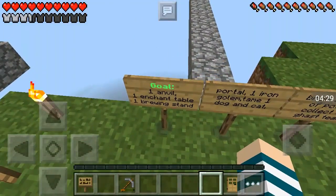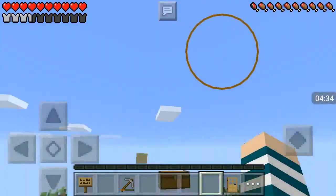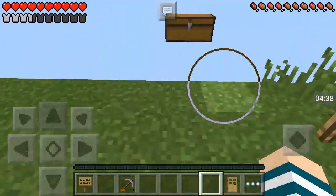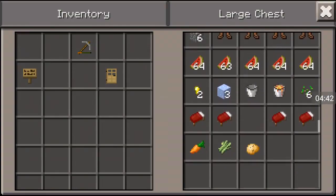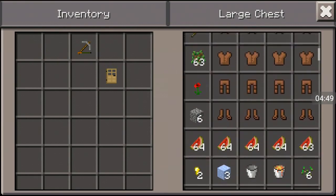Goal: one anvil. So we need iron. Let's get some stuff we don't need from here. I don't want to give away so much melon.